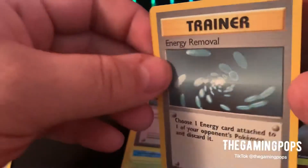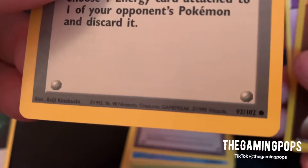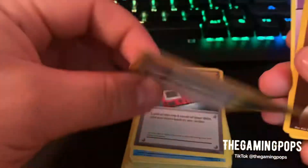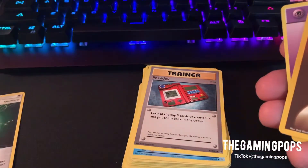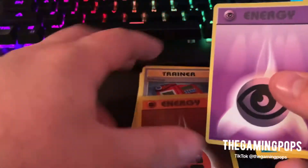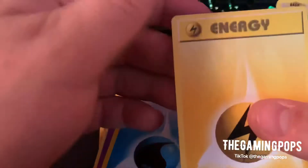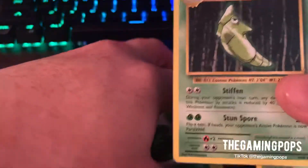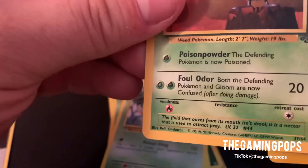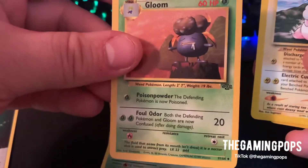95, 96, 98, and 99 — I believe this might be one of those Shadowless cards. I'm not a collector so I don't know. It's in really good shape too. Got some reprints of the original Energies. That Metapod. There's a Weedle. And here is a Gloom — 1995, 96, 98, and 1999. I'll have to look into this.